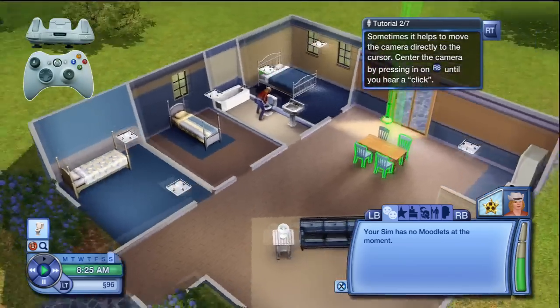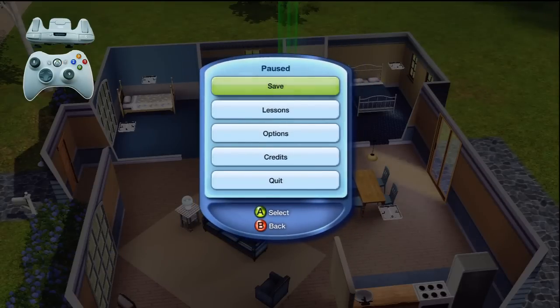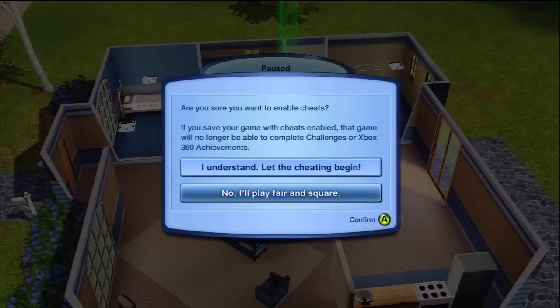The first thing you want to do is press Start to get to the pause menu. From here, you want to press right trigger, left trigger, right bumper, and left bumper all at the exact same time — all four buttons — and that'll take you to this menu.